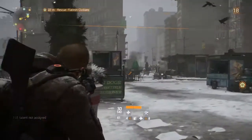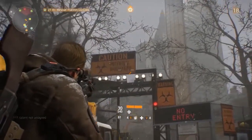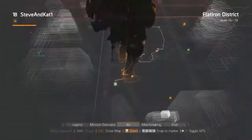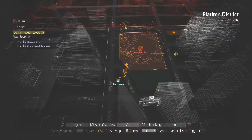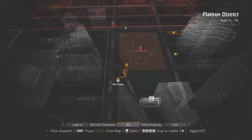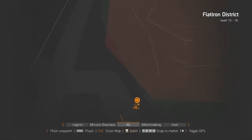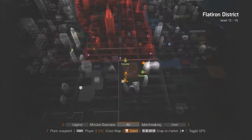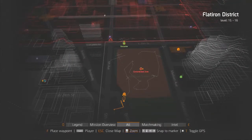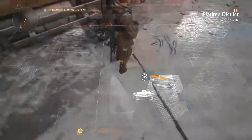Hello everybody, welcome back to another contaminated zone gear location guide here on Tom Clancy's The Division. Today we've got a new contaminated zone to cover and I'm going to show you guys exactly where the loot crate is, and also a little tip on where the virus scanners are so you can pick up some nice gear. We are in the Madison Square Park area, just off Broadway Road in the Flatiron District — pretty much middle bottom, slightly towards the right-hand side of the map, very close to Dark Zone One.